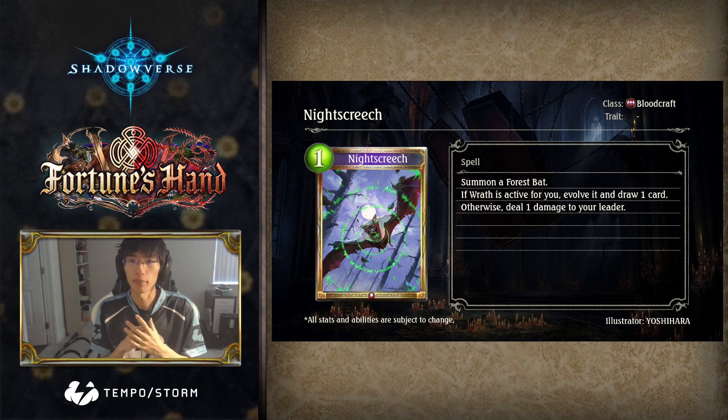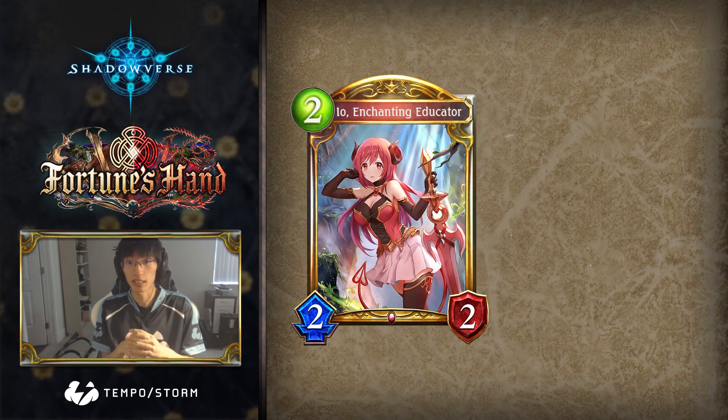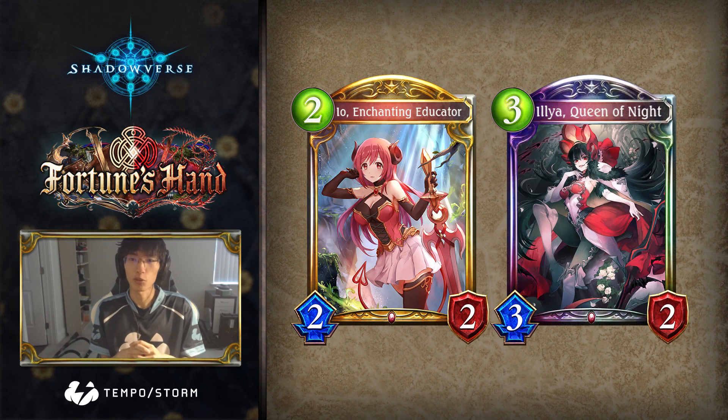However, Night Screech makes up for it by potentially being stronger in the late game. It cycles and puts a 3-3 with Thresh on the board. Although Wrath will usually activate relatively late, Night Screech's evolve may help activate Union Burst cards like Eo, Enchanting Educator, and Illya, Queen of Night.